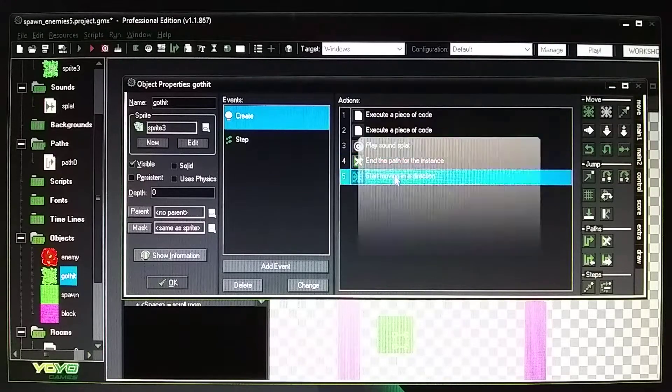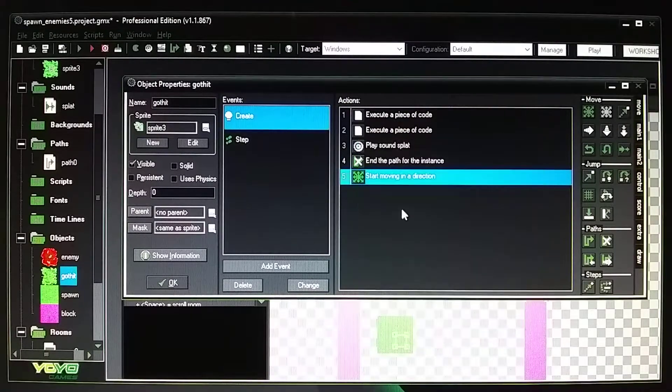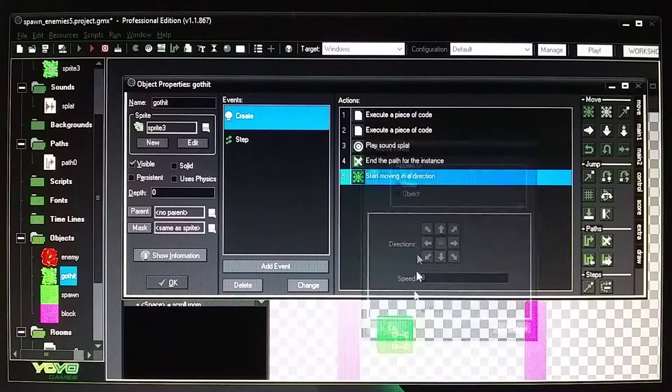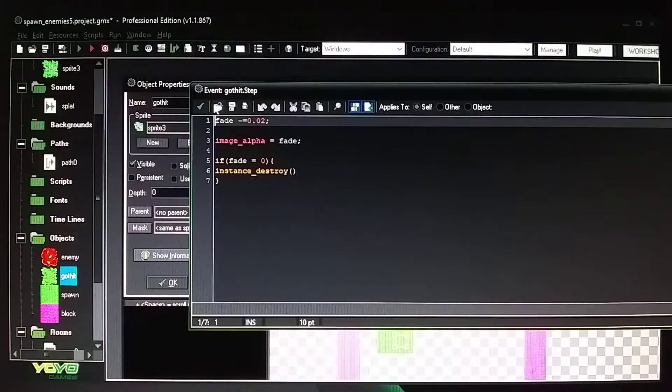Make sure you end the path and also do the move fixed. That stops the animation from continuing along the path even after the enemy is destroyed, and keeps the blood at the location where you clicked using the move fixed position. Make sure depth is zero.